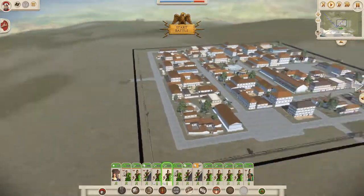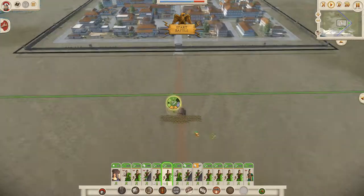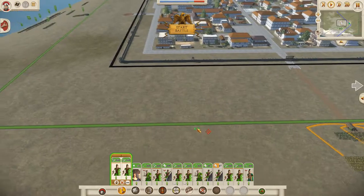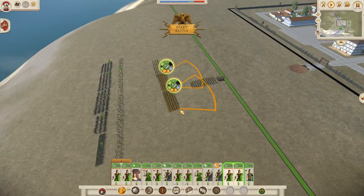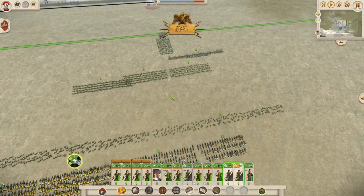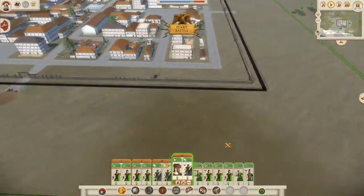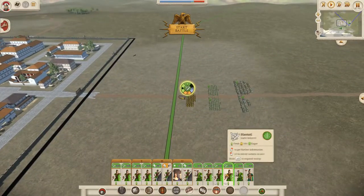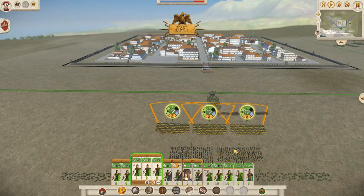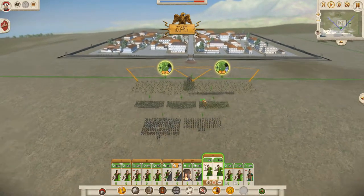So let's split up our forces. What we probably want to do is have a contingent - a pair of Hastati behind each ram ready to go in. Our Mercenary Hoplites are going through the front. Let's put two units of Cav coming in here, and our General and Cav coming in from the other direction. Our Velites are going to be in loose formation and they're going to follow the main effort.